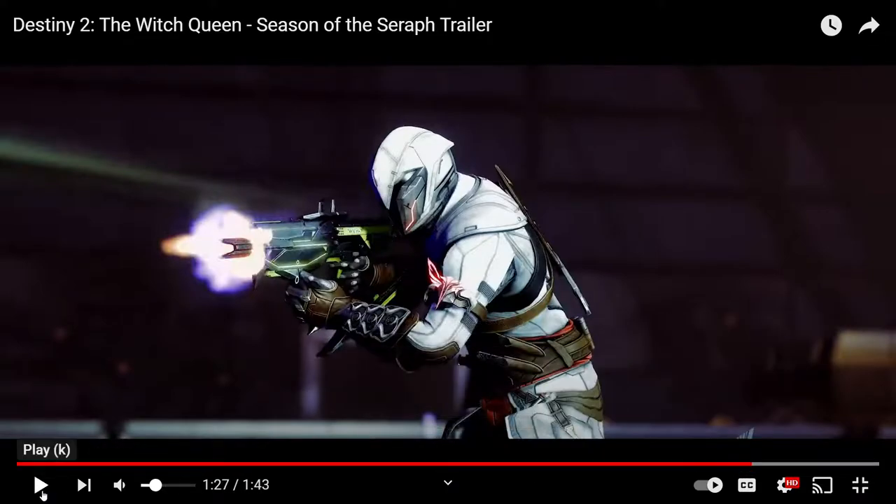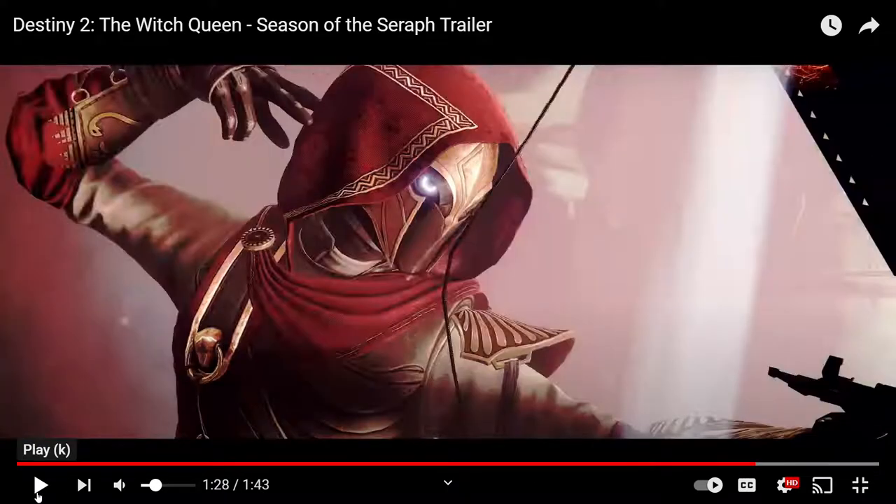We see the Assassin's Creed-style armor for Hunters. The arms look pretty cool — it's asymmetrical of course. The helmet goes hard though, I like the helmet. The chest piece looks really cool as well, especially with the button on the left side and the cloth detail, which looks really cool. That actually might be part of the cloak itself.